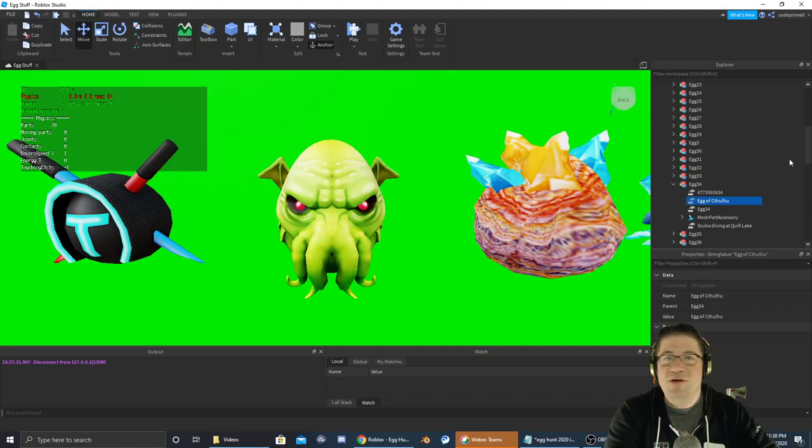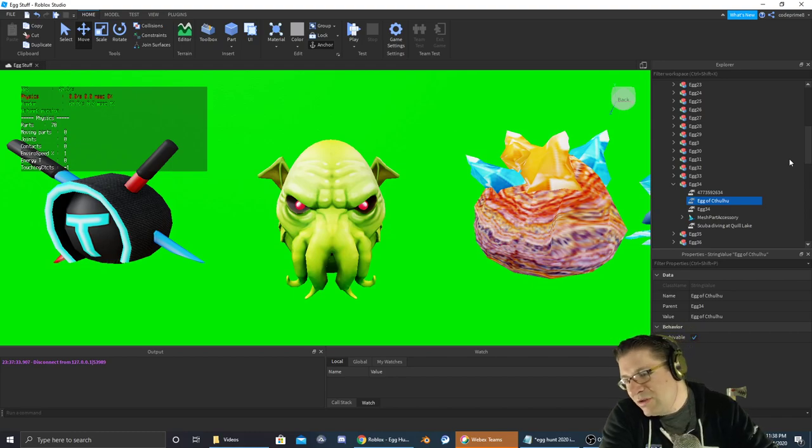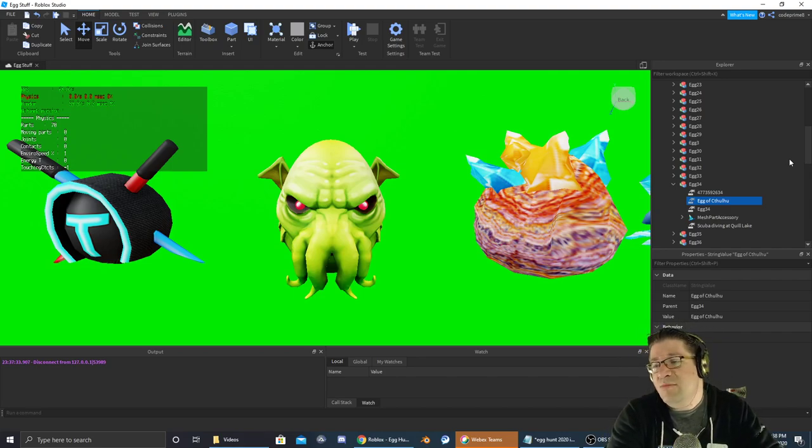Good evening everyone, my name is Heath Askins, Code Primate, and welcome back to another Easter Egg 2020 Hunt. We are looking for the Egg of Chachula — I can't pronounce it — but it's inside the game Scuba Diving at Quill Lake.